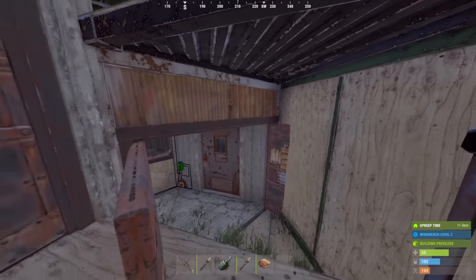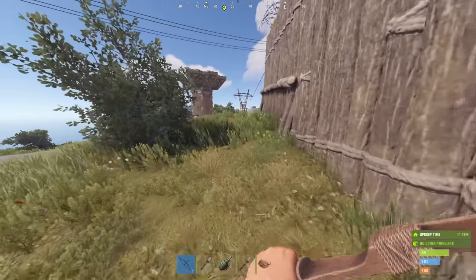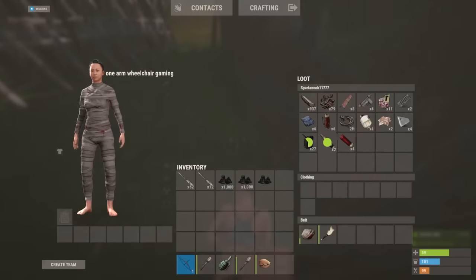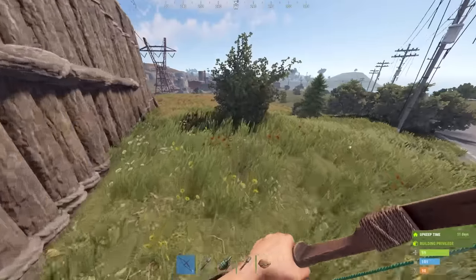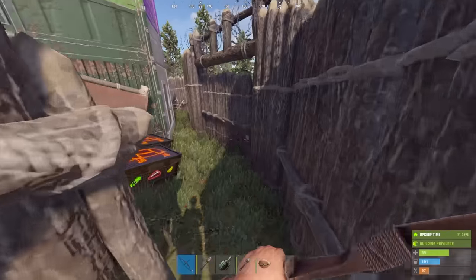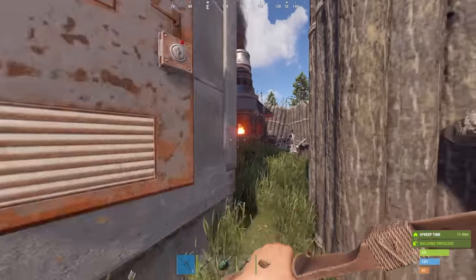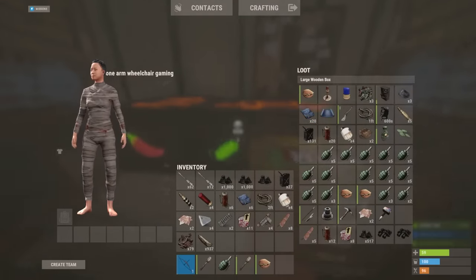Is that just another guy on my zipline trap? There's no way. Oh my God, it was. That's the third guy that's falling for this trap before I've even trapped anyone else in my main trap. What is going on? Why is everyone falling for the zipline trap and not my actual trap base? Hey man, I'll take it. I'm not complaining.